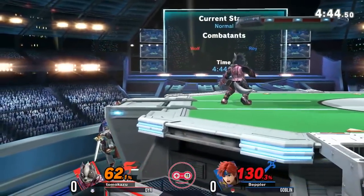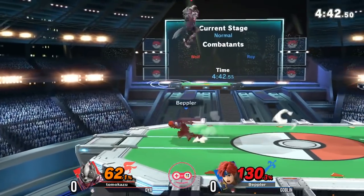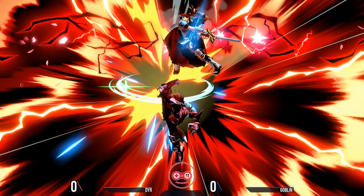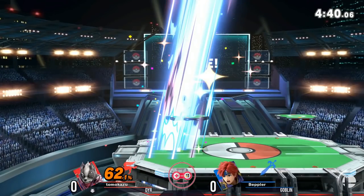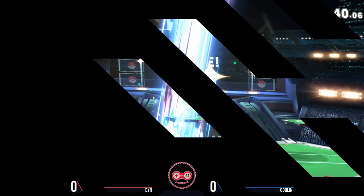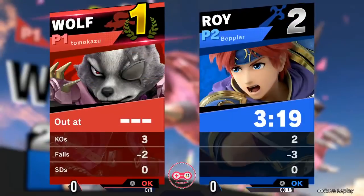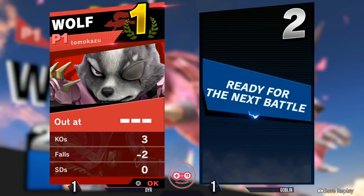Dyer needs one more strong hit to get his first game. The up B whiffs, and the up tilt will do it. Dyer takes game one over Goblin Man to open up our top eight. Really interesting to see Dyer come out with that early aggression — you saw that first dash attack there, trying to close it out. The early up B to try to counteract that — not enough for Goblin. And the up tilt, as you mentioned, finishing it out.